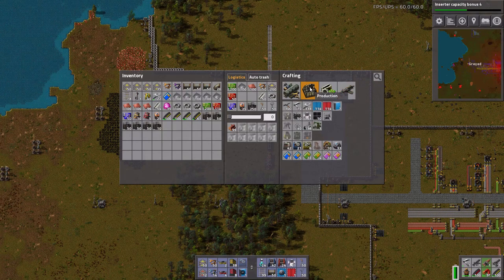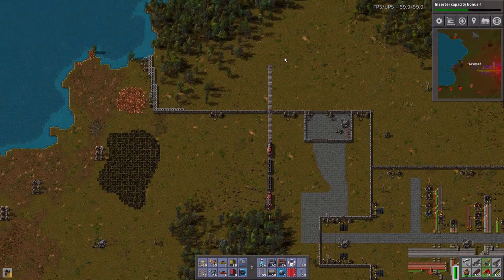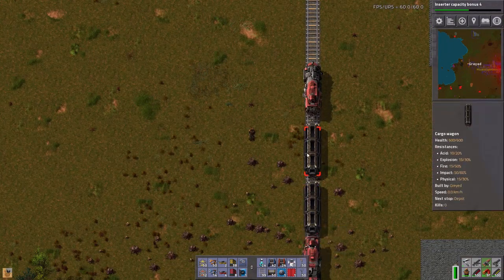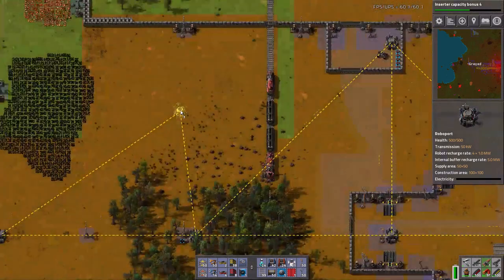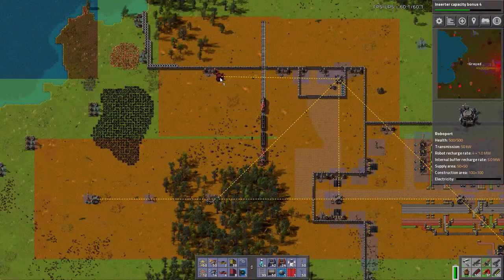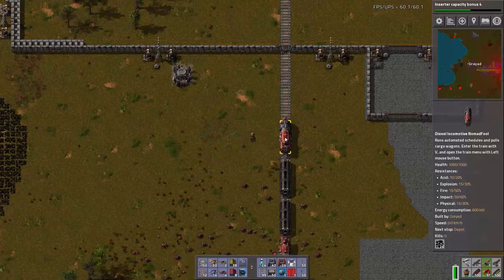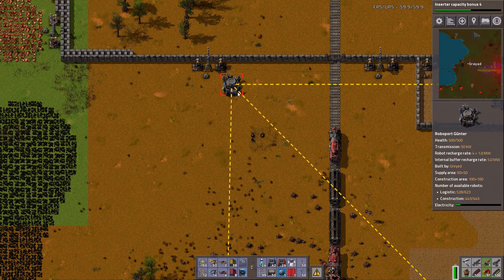Welcome back to Factorio. We have the beginnings of our train network set up. I need to get this line all the way up to our Iron Depot up north and then get the train running between the two. The beginnings of that is going to be yet another RoboPort, and the reason we need this RoboPort right there is so I can do a request for fuel for both engines. It's the easiest way to keep them fueled up.